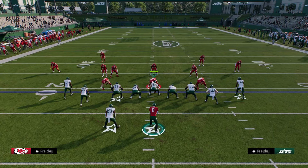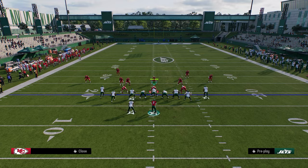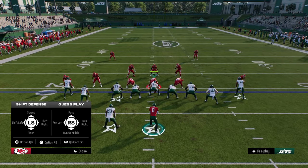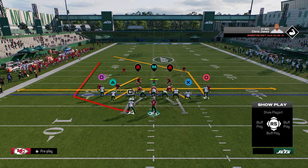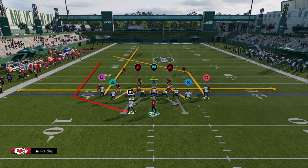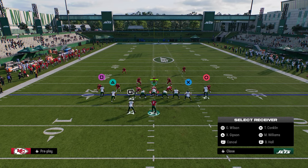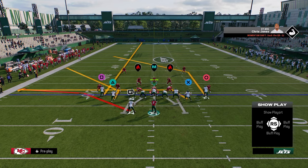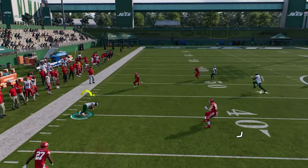That's the first setup I like — post wheel drag. The second setup we're going to go over is how we attack the left side of the field, out of the play mesh spot. We're going to do that stemmed curl again to the outside receiver, corner route the slot receiver and stem him all the way down, then table route or flat route the running back. The beauty of this is you just have a high-low read on the left side.